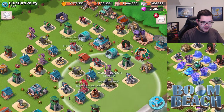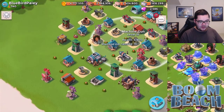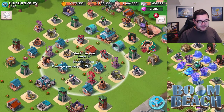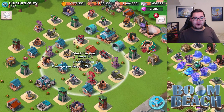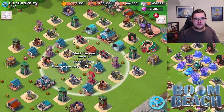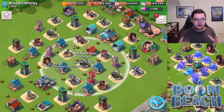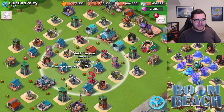Keep flamethrowers and machine guns at the headquarters. It's okay to have one machine gun at the front, but you definitely have the defense to defend against attacks. Right now though, I would be surprised if this base wouldn't be wiped out around this victory point range. I hope this helps. I would look online for a couple of base layouts you can build around your headquarters level.